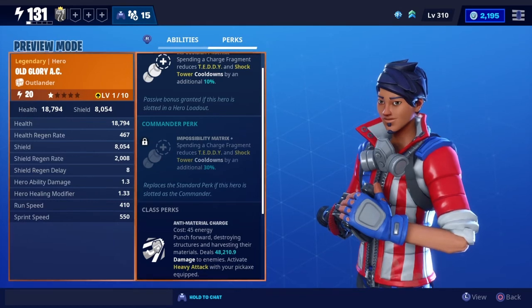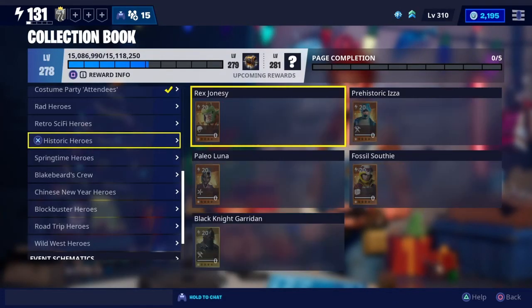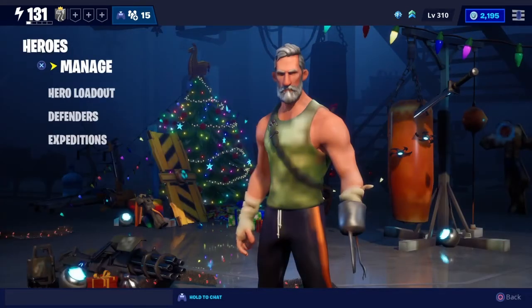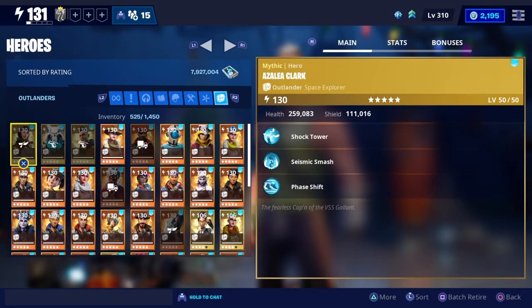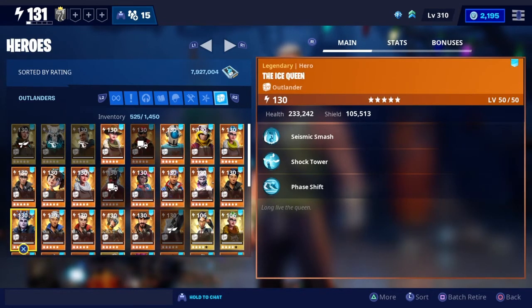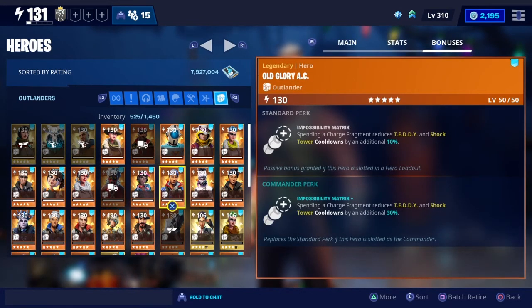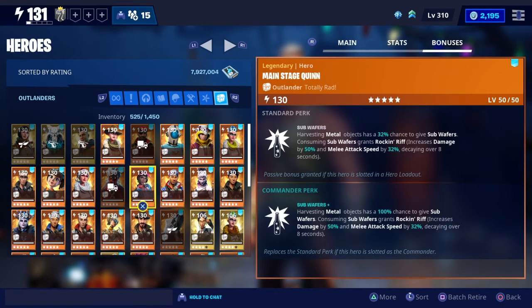If you can't get Old Glory AC for Impossibility Matrix, you can substitute it for another Teddy-based character. Trailblazer AC increases Teddy damage by 30%, so if you can't put Old Glory in there, that's also a good substitute. The only difference is when you use a charge fragment, instead of getting 3 seconds between Teddies, it'd be about 5 seconds instead. If you can certainly get Old Glory, that's definitely the better way to go.